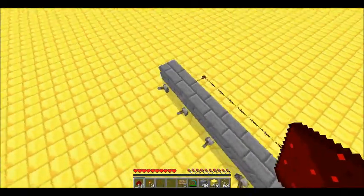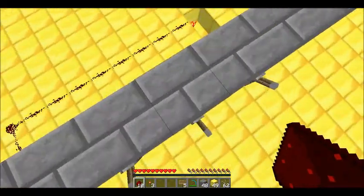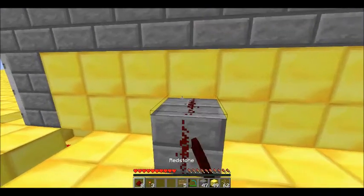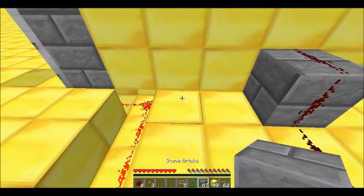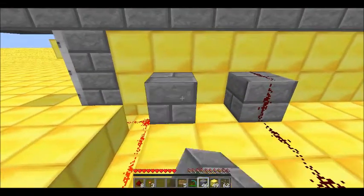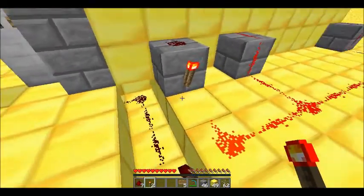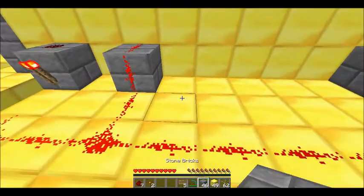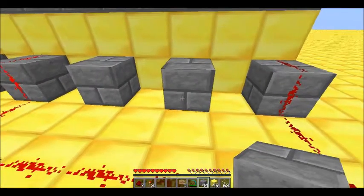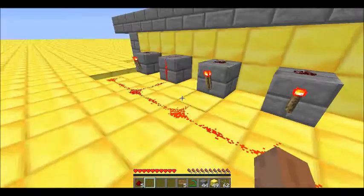I'm going to do the same thing — this one's the other one that's going to be up. Place down a block right here and put this right there. For this one, place down a block, put a piece of redstone on top of the block, and redstone — so that shuts the door. Do the same thing on this one and this one: place down a block, put a piece of redstone dust on top, and two torches.